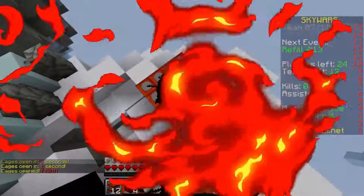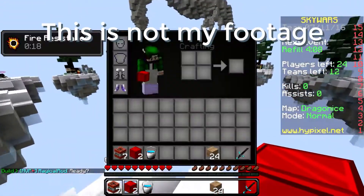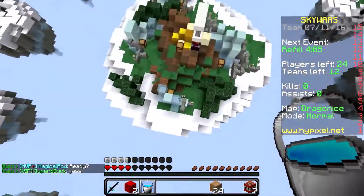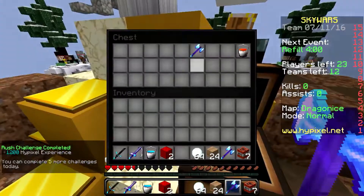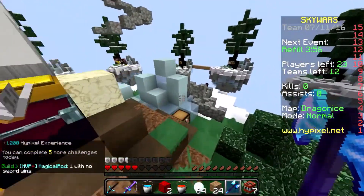Number one is Cannoneer. Cannoneer is one of the more expensive kits — it's a legendary and it costs 30,000 SkyWars coins. It starts you off with 16 TNT, 4 redstone blocks, a water bucket, and 4 pressure plates.